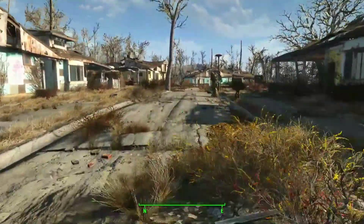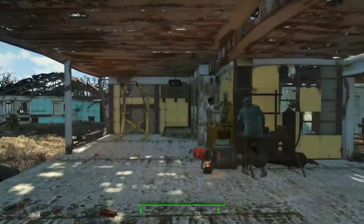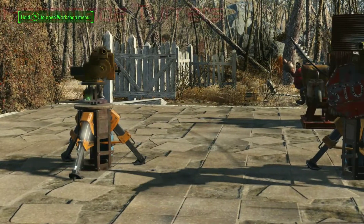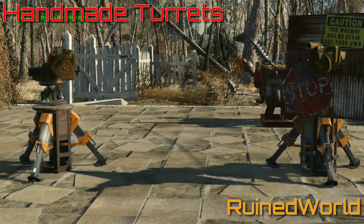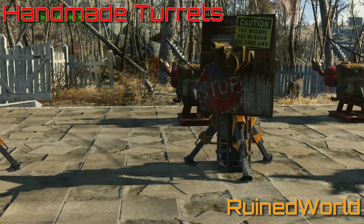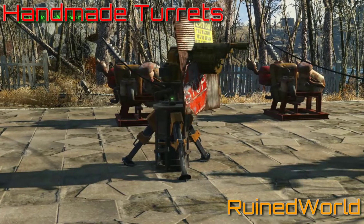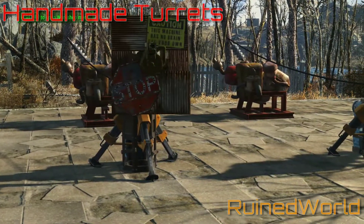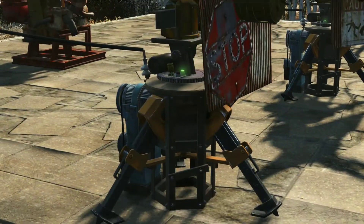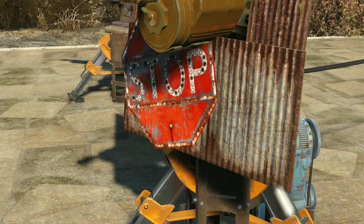First we have Handmade Turrets by Ruined World. This adds three new turrets to the game that look like piles of junk — don't take any offense, as this is exactly what they're supposed to look like. Made from old junk, these turrets were created to look more like they belonged in a Fallout 4 settlement, since having advanced-looking military-grade turrets does seem a little strange when everything else you build looks like a bull ran through a crappy old bric-a-brac stall.